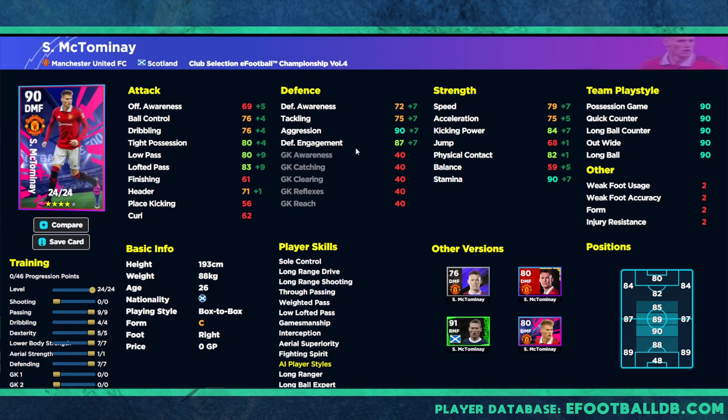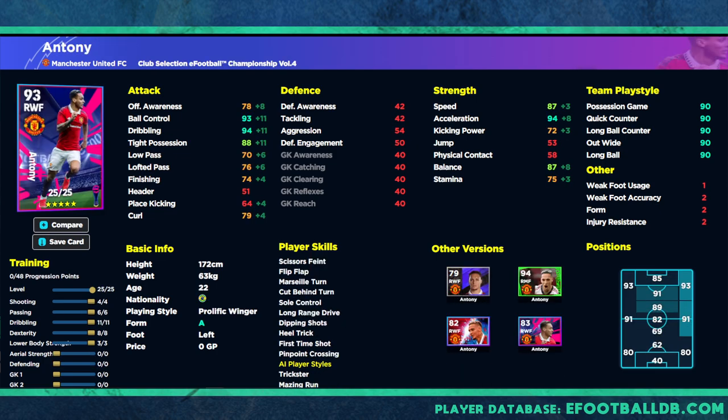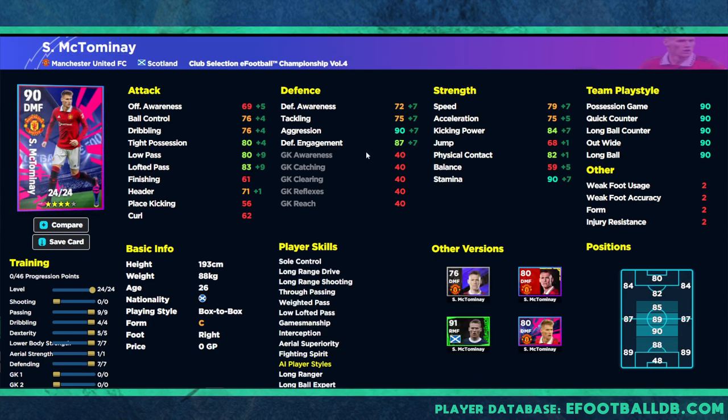Last but not least, McTominay — trained up to 90 overall as a DMF, but he's box-to-box. He has 90 stamina and 90 aggression, and anytime I've faced him he's been a real issue to get past in midfield — that Vieira-type style where he just gets his leg or foot in the way. He's a bit limited compared to other box-to-box players like Goretzka or Barella, but very solid across the board. He plays a little above his stats defensively, though going forward as a box-to-box, he doesn't quite measure up to the very best.